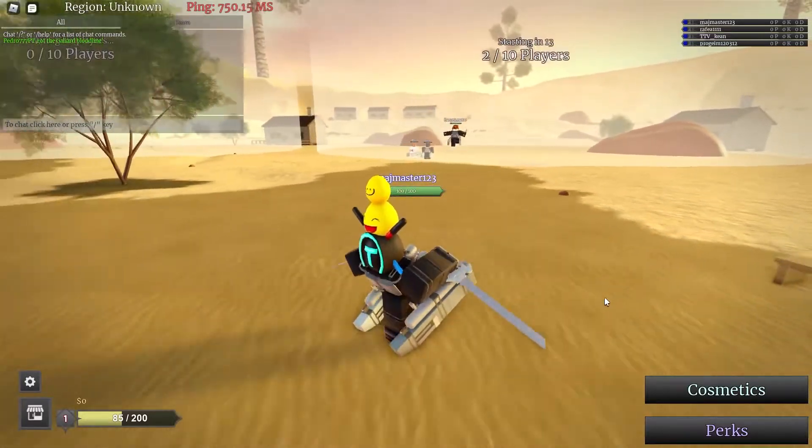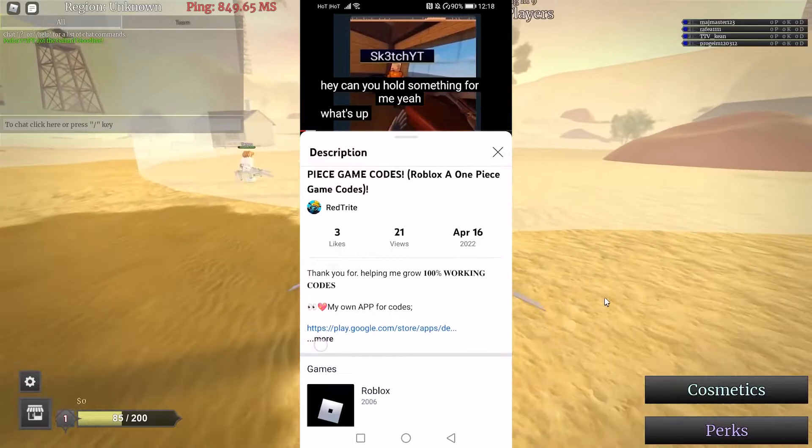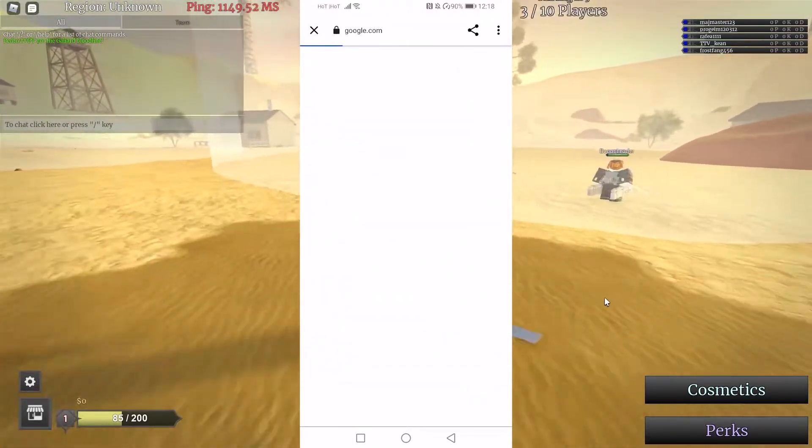Did you know that I created an app for codes that you can download from the Google Play Store? Link is down below in the description, so that you can get codes faster than you ever did before.